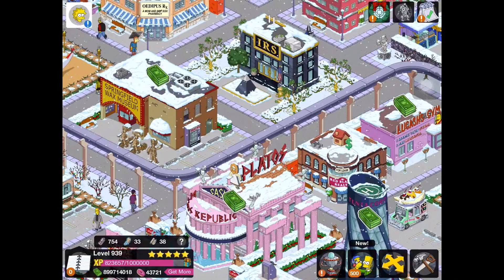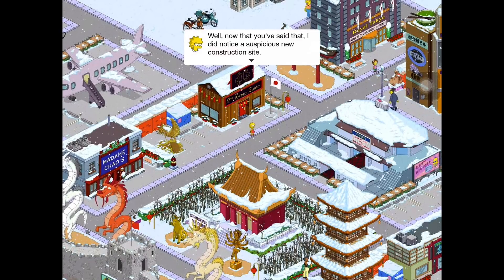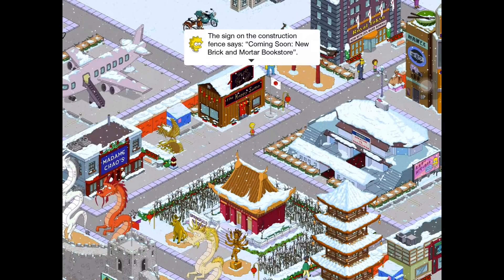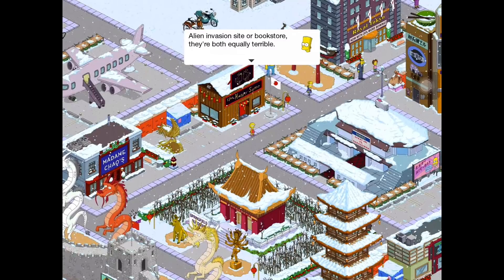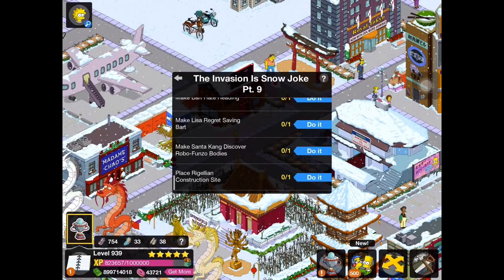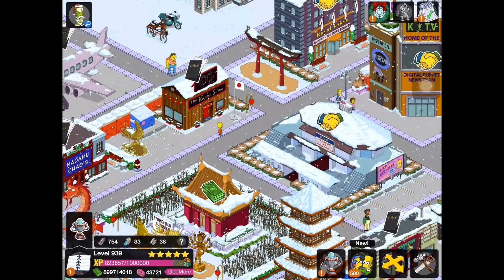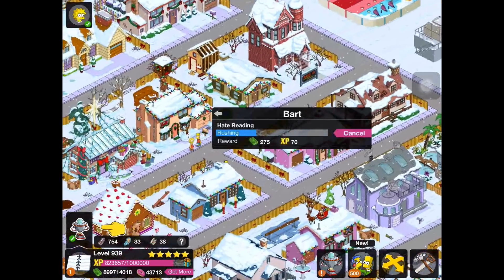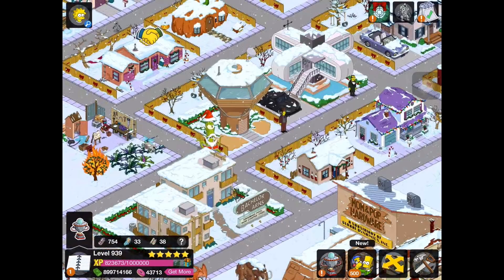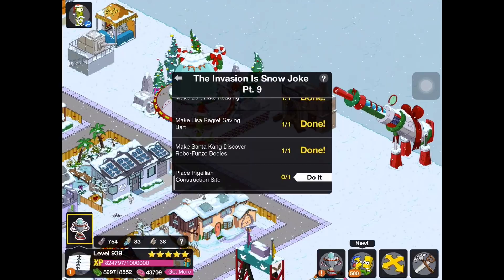We're gonna continue off with the quest line. The Robofonzos are thinning out. Now that you've said that, I did notice a suspicious new construction site — the sign says 'Coming soon: new brick and mortar bookstore.' Alien invasion site or bookstore? They're both equally terrible. We have to make Bart hate reading, make Lisa regret saving Bart, make Santa Kang discover Robofonzo bodies, and place the Rigelian construction site. So we send Bart, Lisa, the others, and Santa Kang out on those tasks.